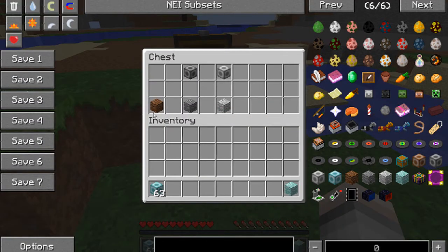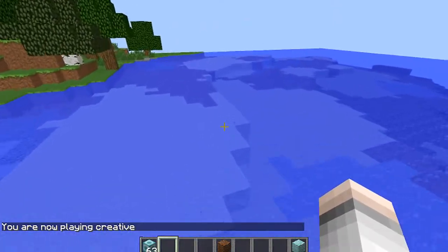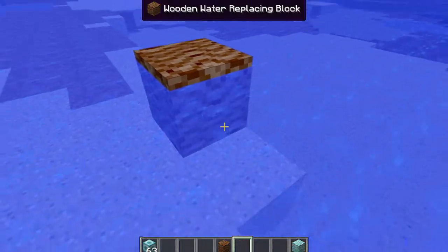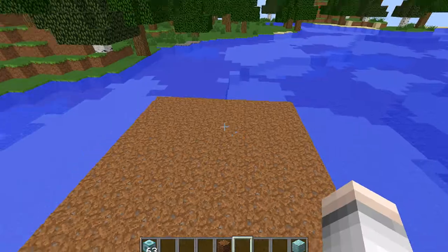Now let's look at the water replacement blocks. I'll take the wooden one. Go into creative mode and out here — say you wanted to build just here but couldn't be bothered to fill it all in. Put your block down, right-click it — there we go, filled in! That's how big an area the wooden one replaces.